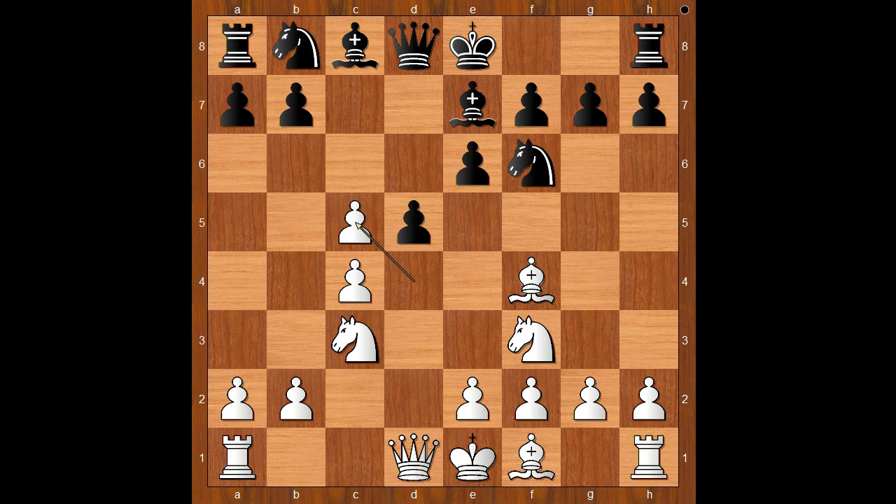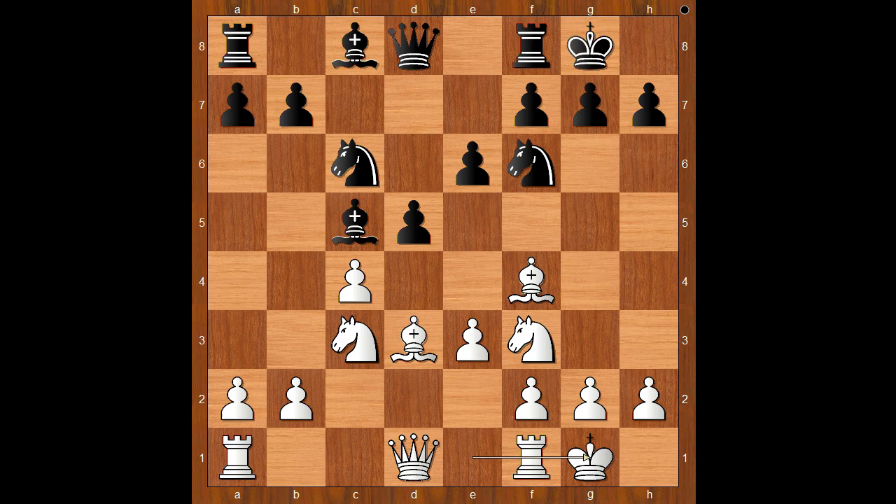dxc5, making black's bishop have to move again. Bxc5, e3, Nc6, Bd3 — and both players castled.